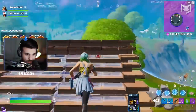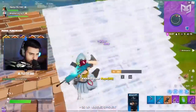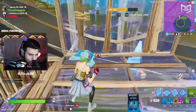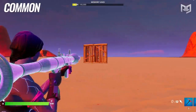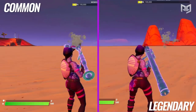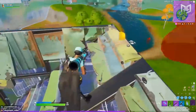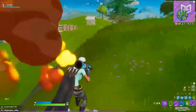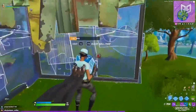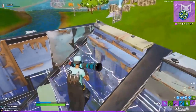The RPG also got a similar treatment to the pump. The gray one does 70 damage to players, ramping up all the way to 130 damage with a gold one. Not only does the damage increase, but the reload time decreases as well — a gray RPG has almost double the reload time compared to a gold one. However, you shouldn't sleep on the gray RPG just because its stats are much worse. These are RPGs — they've always been powerful and are a huge deciding factor in build battles. Plus, you can always upgrade it, which we'll talk about soon.